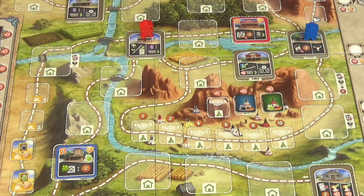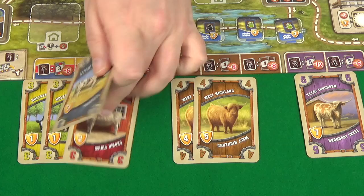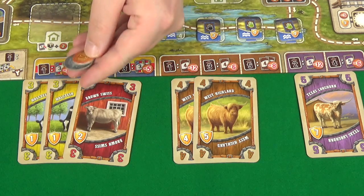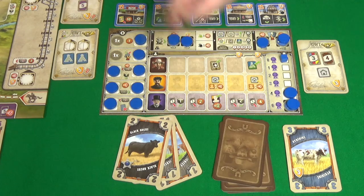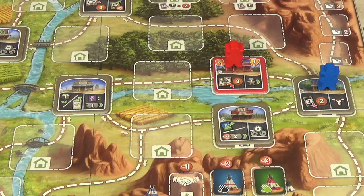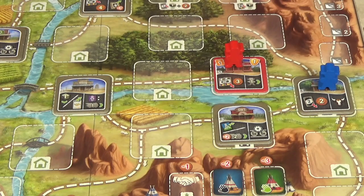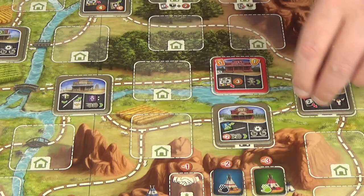I'm going to go one, two, three, and because I have a Black Angus I'm going to discard that, getting two more dollars, and then visit the cattle market. Having just one cowboy and eleven dollars, the only thing I can buy is one of the threes for six, so I'm going to go for the blue three — the Ayrshire — for six dollars. That goes to the discard pile, and I have less than four cards so I draw another one.